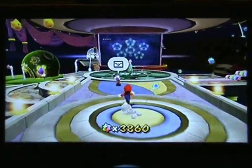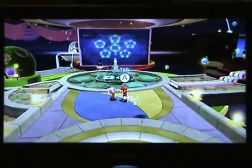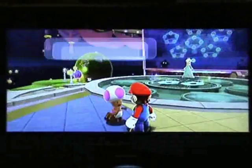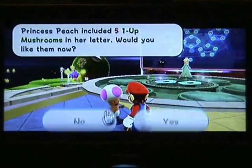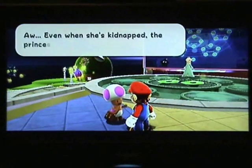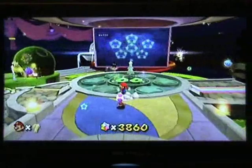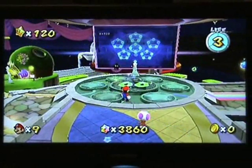So here we go — this is basically the completed hub, this is the outer world. You've got this little toad guy over here who gives you a letter from Princess Peach that'll give you some lives, which is pretty nice of her. You can decline them if you want, but unfortunately it does make the game a little bit easier because lives aren't exactly hard to come by — they're all over the hub and you can just go and speak to that guy.